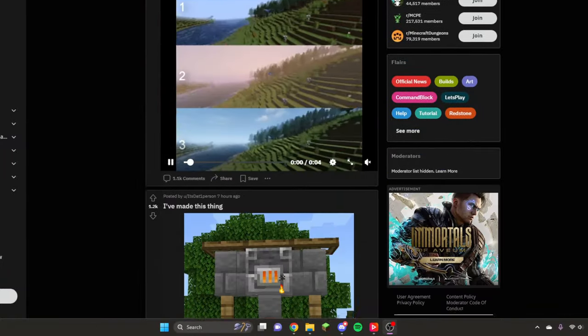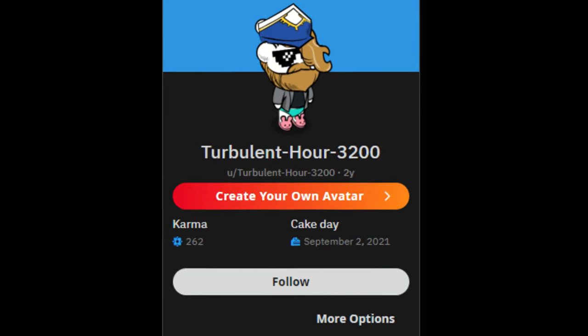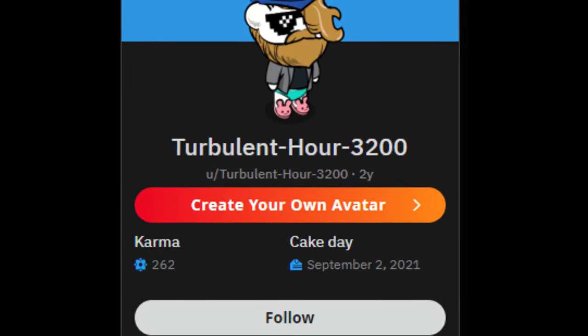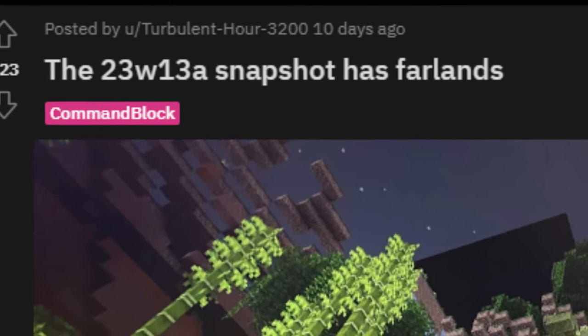So when I was doing my daily Reddit scroll to steal video ideas, I found a peculiar image. Posted by Reddit user TurbulentHour3200, it was a screenshot of what looked like a version of the Far Lands in Minecraft snapshot 23w13a. I immediately began my search for Minecraft's newest Far Lands.